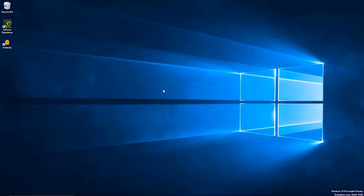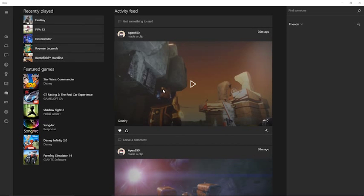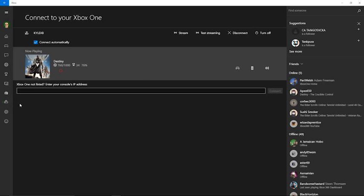So let's launch the Xbox app and start the game up and see what it looks like. Hey Cortana, start Xbox. So this is the Xbox app for Windows 10 and what I want to do is go over to my menu and use the connect option to connect to my Xbox One. I just click stream here and then we'll begin streaming our Xbox gameplay, hopefully.